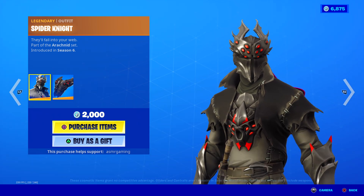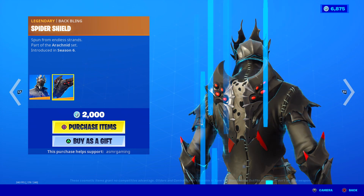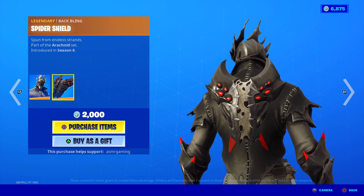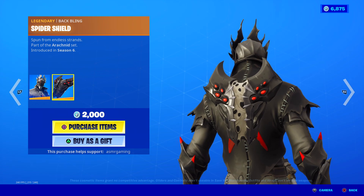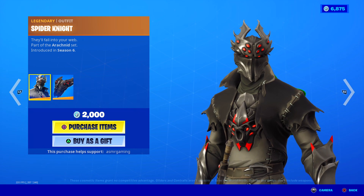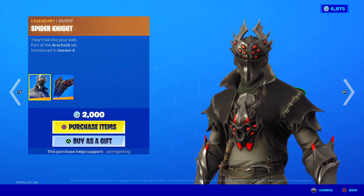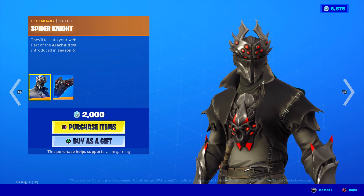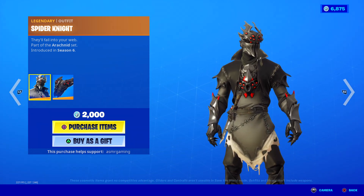Spider Knight is back. They'll fall into your web — part of the Arachnid set. Comes with a spider shield back bling. This shield back bling is really awesome. Spun from endless strands — I know some people really like this back bling. Skin is pretty awesome too. Nice to see Spider Knight back; he doesn't really come back that often. I think we actually see the female one more than we get Spider Knight. So nice to see him here.